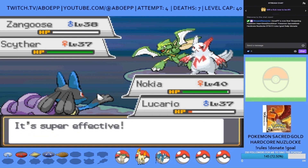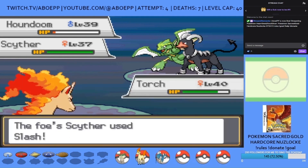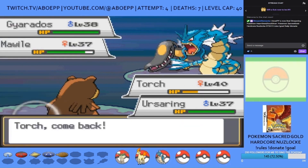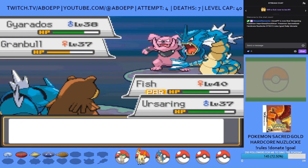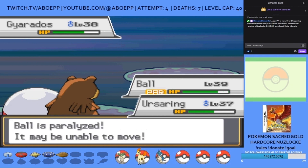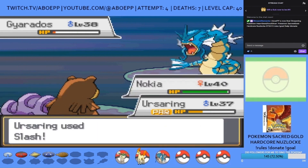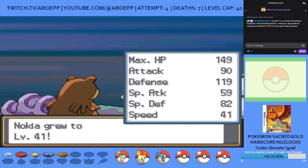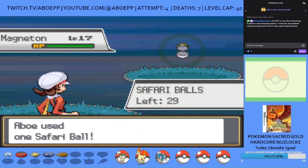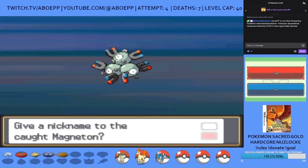Lucario takes out Zangoose and does a lot on Houndoom, but I switch to Torch after a Protect blocks the first Fire Blast. A Flame Wheel takes out Scyther as Ursaring takes out Houndoom. Gyarados and Mawile come in for double Intimidation; I switch to Fish who does damage to Gyarados as Mawile falls to Ursaring's Shadow Claw. Ball takes out Granbull with Thunderbolt but gets paralyzed by Bounce. I switch back through Fish and Nokia as Ursaring's Guts activates and takes out Gyarados with an overkill critical hit Slash. At the Safari Zone I catch a Magneton named Magnet — an AboPP regular and a phenomenal Nuzlocke encounter, great defensively and offensively, just don't let them face an Earthquake.